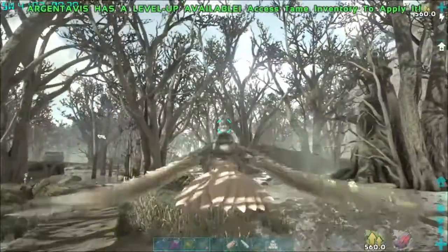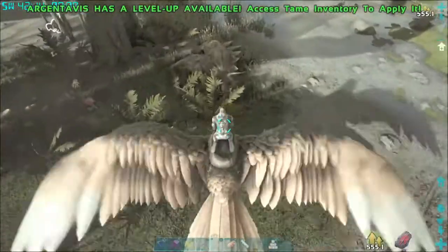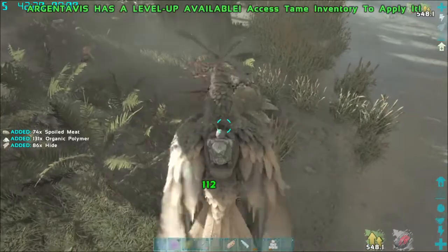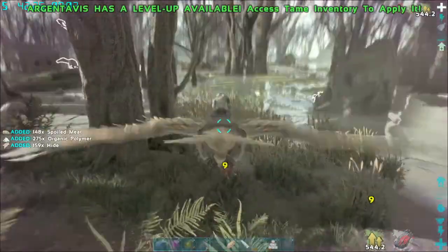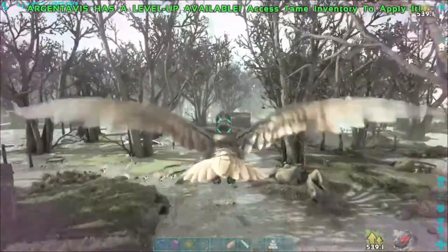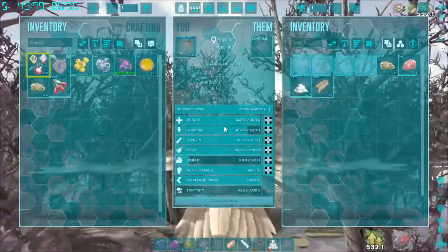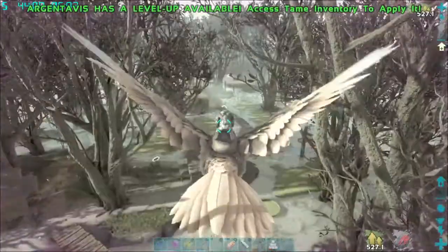There's a dead stego right here. You just let the RG harvest it — as you can see, spoiled meat, organic polymer. We just had a toad — quick, knock us out. You just go around and harvest these. The only thing that was on the RG was a little bit of meat, and we just got 215 organic polymer. That was an awesome find for just one.